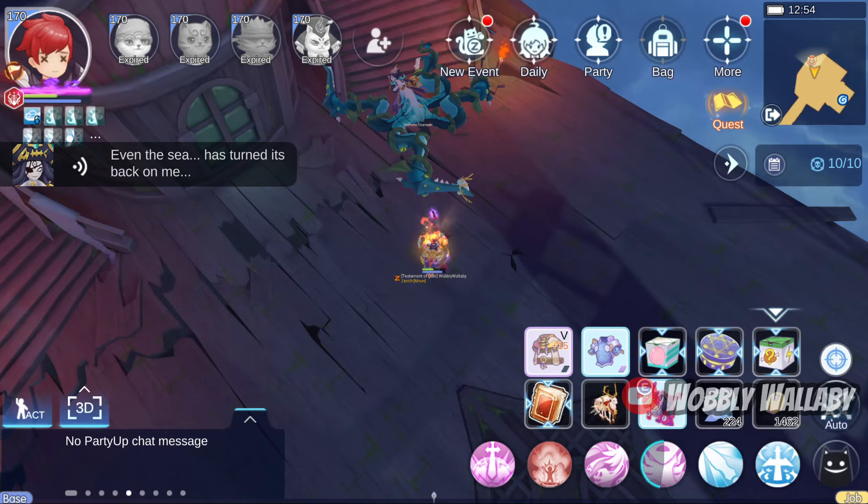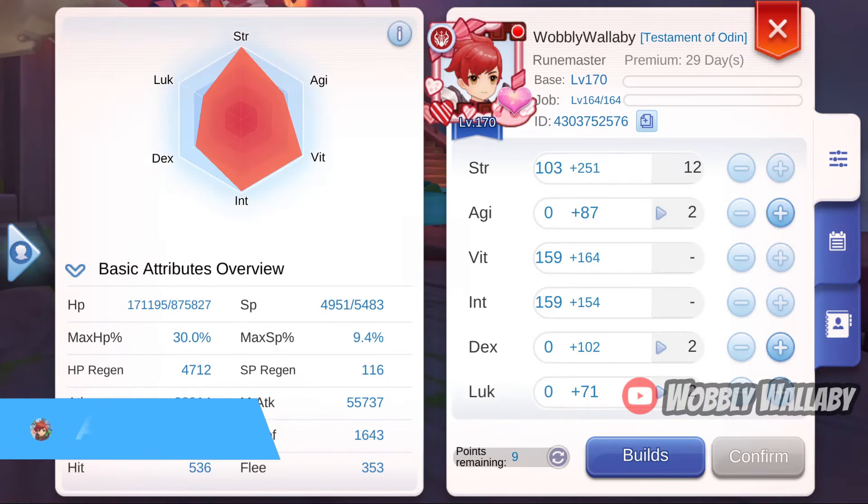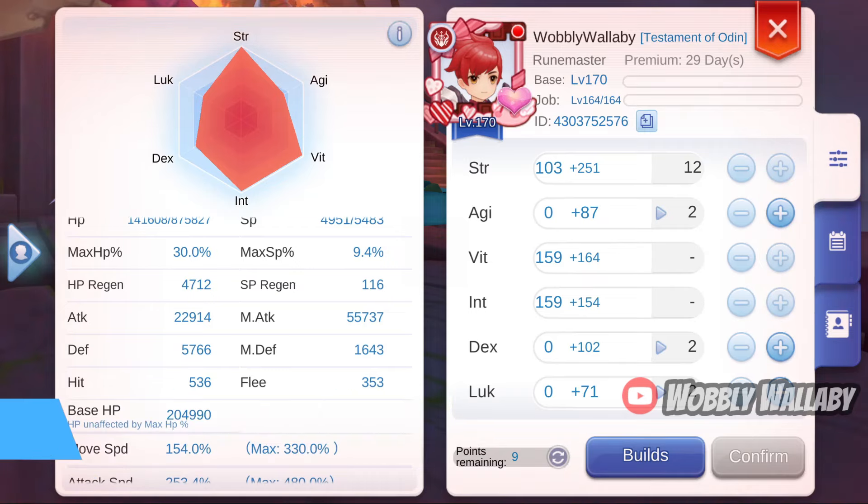This floor is difficult without a Saint to heal you or revive you. Next, I'll show my attributes. I max vit, since every 10 vit gives you 1% more breath damage. Then int because of MDF Switching. And then the remaining int or strength. I didn't invest in dex because I already had 500 hit.